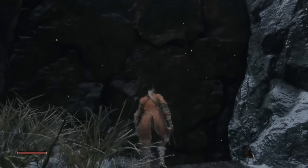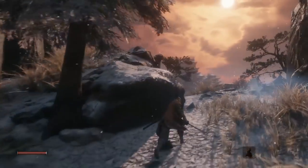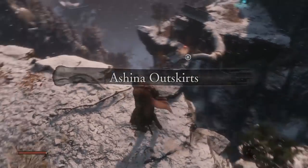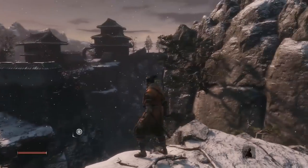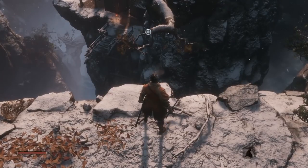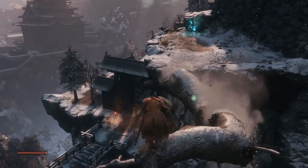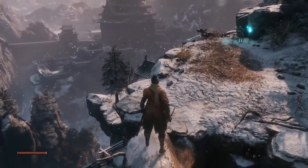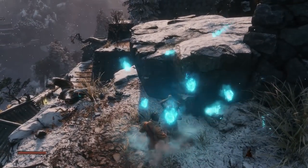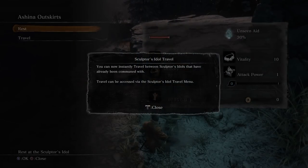You gotta admit, platforming in souls games is something. From Soft history - they've had similar concepts before. There was a stealth game they had, which I'm not going to remember the name of, and that one had kind of a grappling hook. It was a lot slower, very old game, like 90s stuff. It's nice that they're bringing this back. Sculptor's idol found - you can now instantly travel. That is very good.